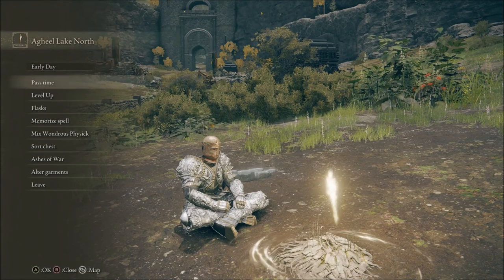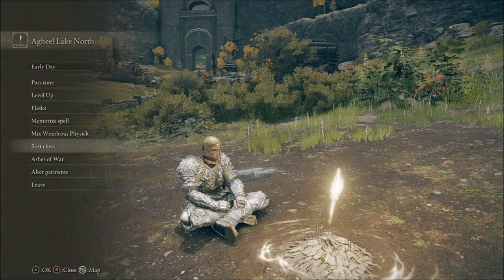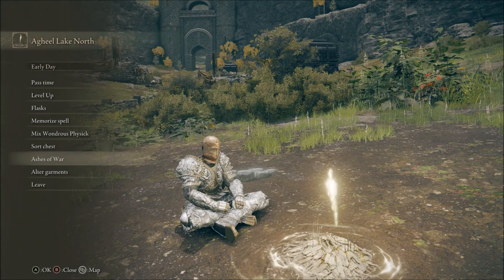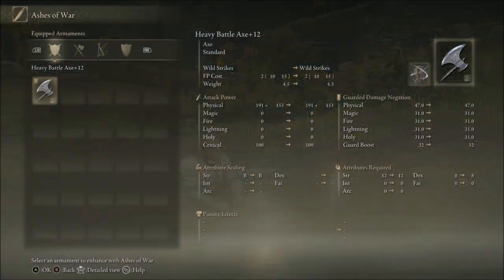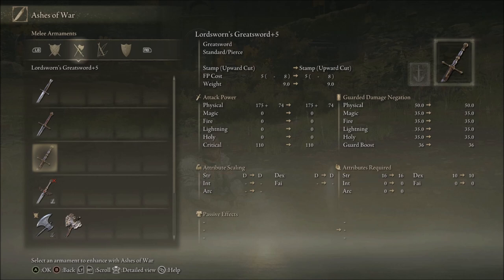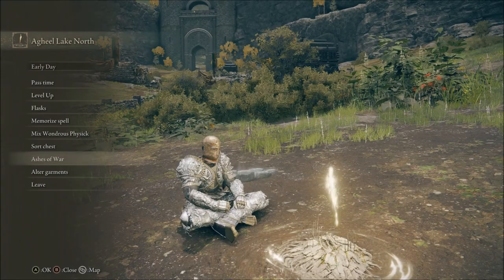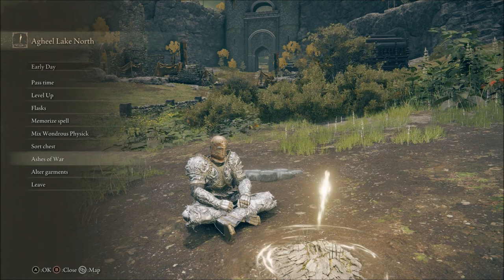It wouldn't be a Souls game if very important items weren't very easy to miss. For example, the whetstone knife. As you play through the game, you're going to get dialogue saying that you can use ashes of war at a site of grace to change the skills on a weapon. Well, if you never find the whetstone knife, you never get the text on that menu, and then you have no idea what ashes are even used for or how you can change the skills, and that makes everything very confusing. A lot of things in the game are like this, including key items, and that is what this video is about.